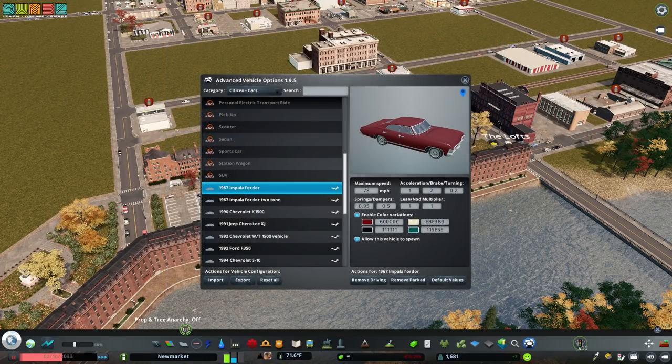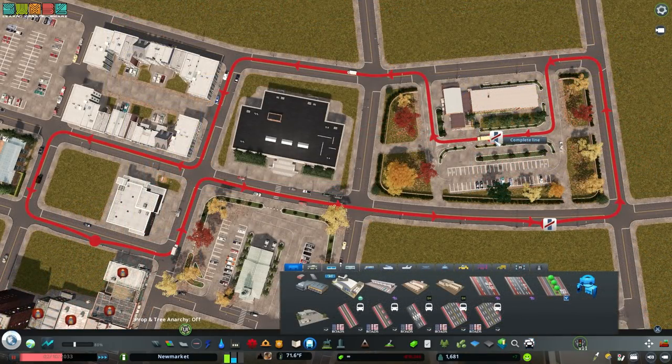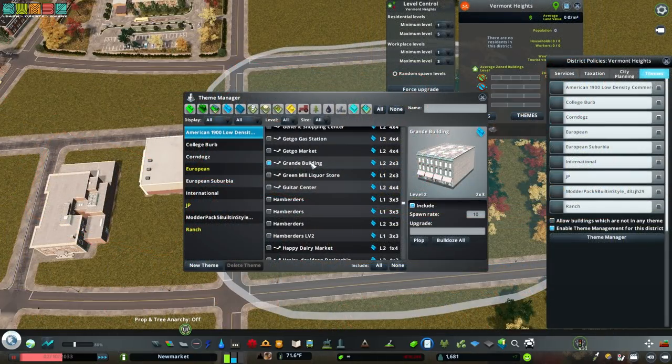Get Advanced Vehicle Options to control what types of vehicles are allowed to spawn on your map. Get Auto Line Color to automatically change transit lines to random colors. Get Building Themes to build custom groups of zoned buildings — only the added assets will spawn in the selected area.